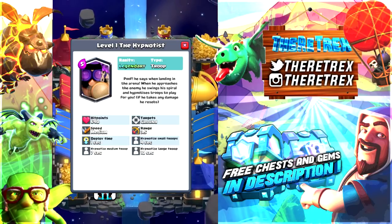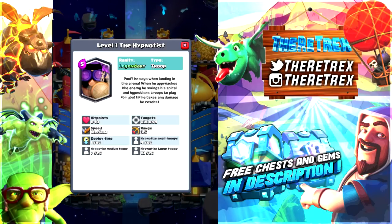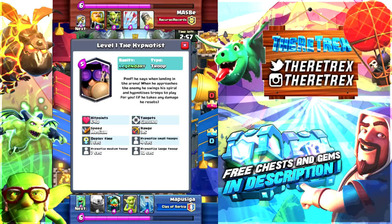If you take a look at his hit points, he's really nothing too big — his hit points are pretty low at 640. He targets ground units, so unfortunately he can't hypnotize air units such as baby dragons, balloons, or mega minions, which is kind of a bummer. But obviously there are disadvantages to really overpowered cards. I think Sardar has made this card really balanced — not too overpowered and not too weak. His speed is medium, and his range is 3.5 tiles, so he needs to be within 3.5 tiles of the opponent's card to hypnotize them.